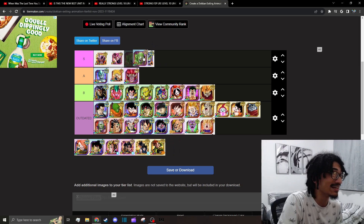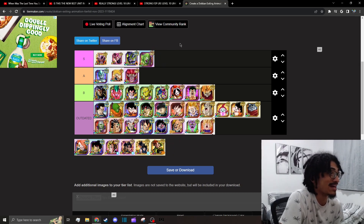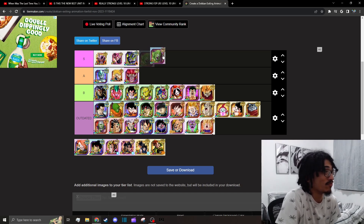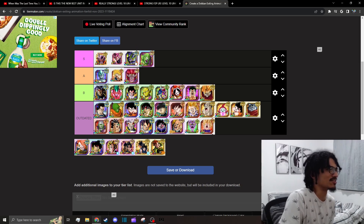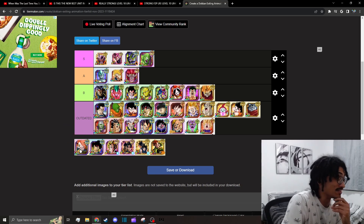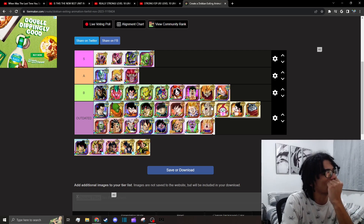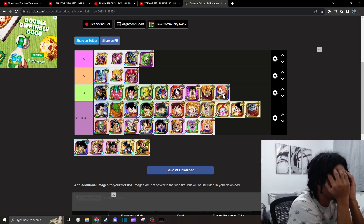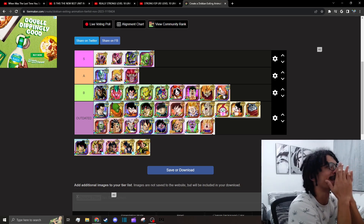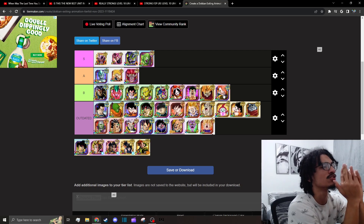Majunior's exit is just him going down from his giant form, but it looks good. Both Majunior and Cell look good — you can go either way, I'll just leave Cell where he is. Tapion — I haven't used him in so long. His exit is just him leaving the Hirudegarn transformation. I'll leave Tapion in B. The Hirudegarn form itself looks okay for an old animation, but I'm pretty sure it's just him fading into a widescreen too.